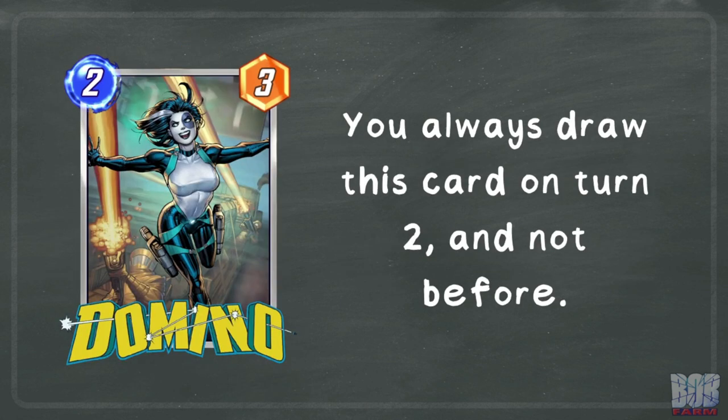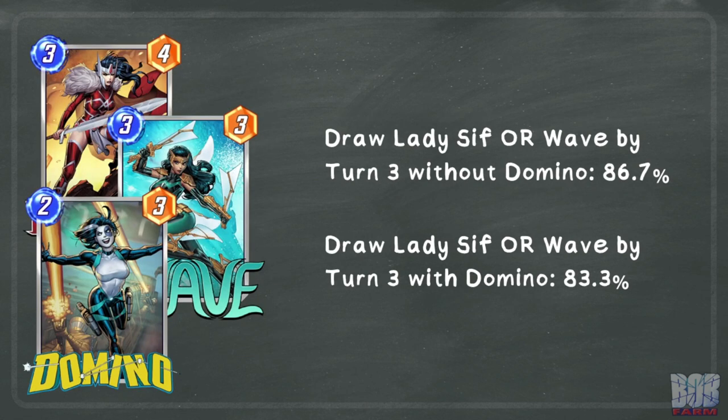Enter Domino. If you still want to have a play on turn 2, you can include no 1-cost cards and have Domino as the only 2-cost card. Agatha will be guaranteed to play Domino on turn 2. Now this does have a negative impact on consistency, since we will lose one of the draws that could be Lady Sif or Wave. With Domino, we lose about a 3.4% chance to have our desired turn 3 play.